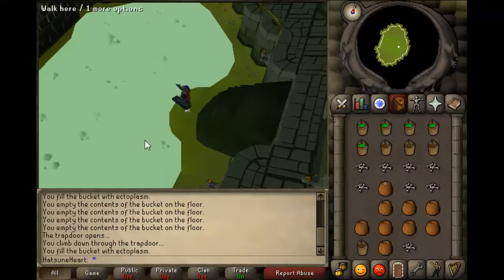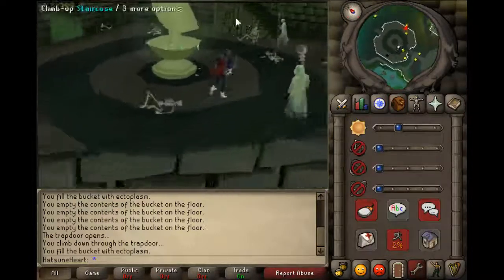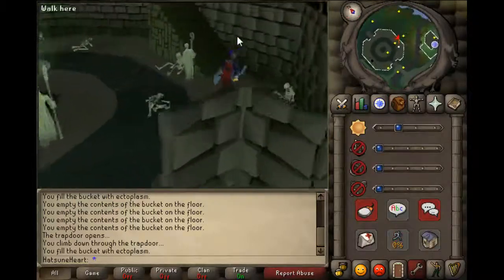Once you fill the slime up, you just want to head back from where you came, back to the base level. Once you are back up here, you just want to head up the other staircase that's going up.